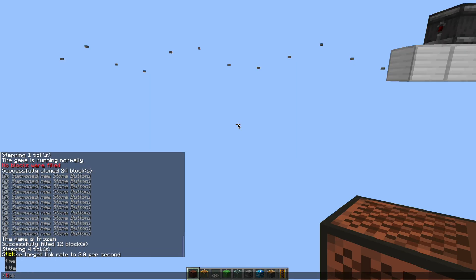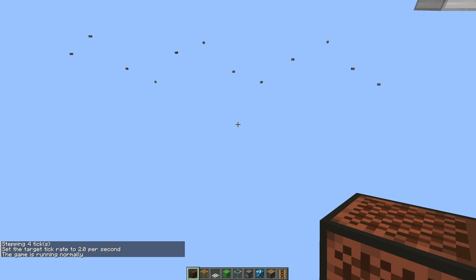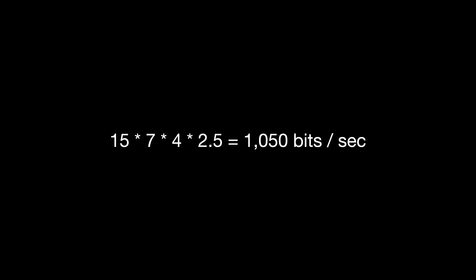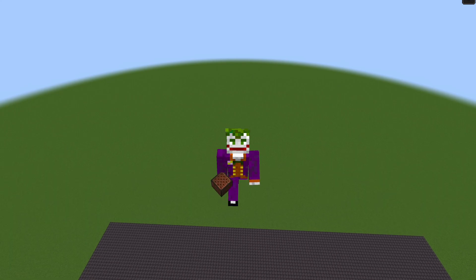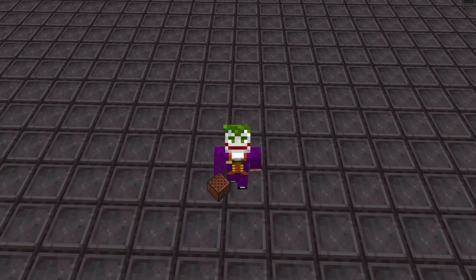Most applications use this functionality by sending a single bit every 4 items, but that's not going to work for us. We need a data transfer rate of 15 times 7 times 4 times 2.5 bits per second, which works out to just over 1 kilobit per second. So we need to make our protocol as efficient as possible, and the way we're going to do that is by using every single item as a data carrier.